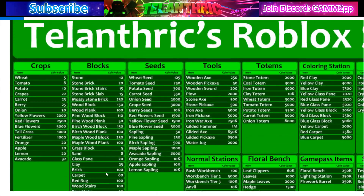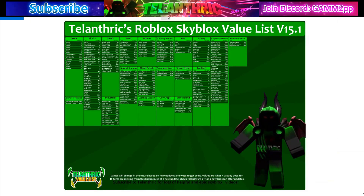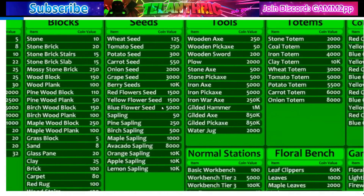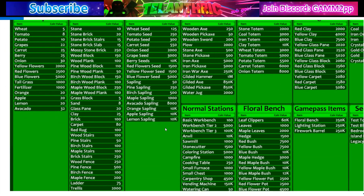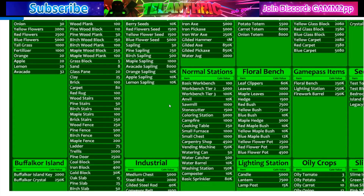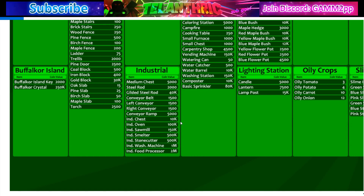Seeds are worth what they cost in the seed shop. Berry seeds are 10k — buyers are paying around 5k, sellers want 10k to 20k, and most trades land around 9k, so 10k is basically the average. Flower seeds are also priced at what they go for. Trees are worth what they sell for in the tree shop. Saplings are also 10k because, like berry seeds, you get one when you make an alt account and join.